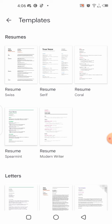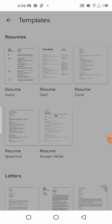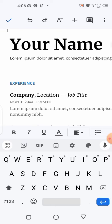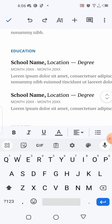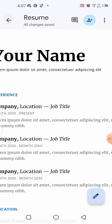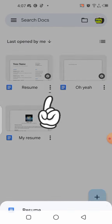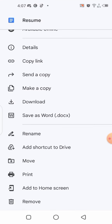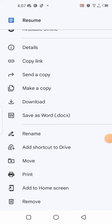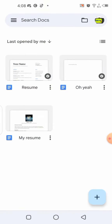Select one of the resume templates — let's choose the one in the middle. You can see all the formatting. Just edit everything: put your name, experience, education, and everything you need. Once done, click the share/export button, go back, then click the download button and it will export as a PDF file. You need a PDF file to upload to the Bondex application, so your resume will be ready.